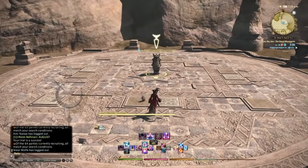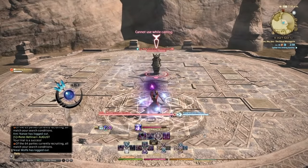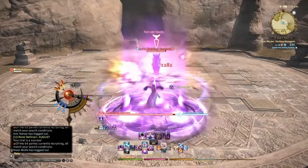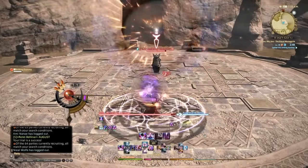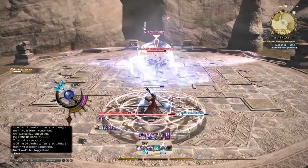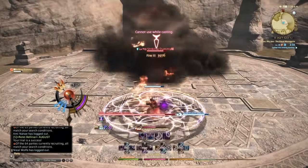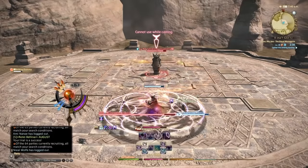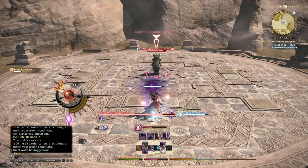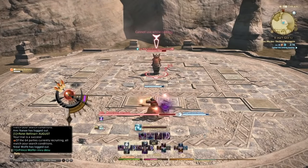Okay, let's get into the AoE rotation. If you're pulling a big AoE — this is just for dungeons — you go Blizzard 3, Ley Lines, Thunder 4, Blizzard 4. Then Sharpcast, one Flare, two Flare, Convert, three Flare. Then there's another AoE proc, and then you can just do normal Flare spam. When you get procs on AoE pulls, just use them right away because you can get another proc and that's a lot of damage going out.